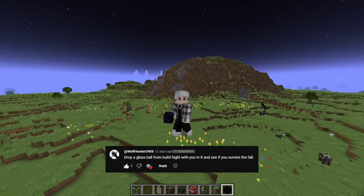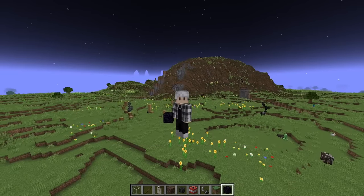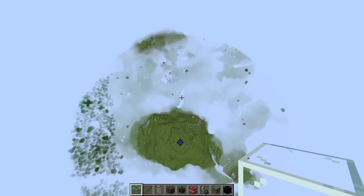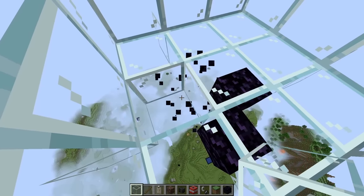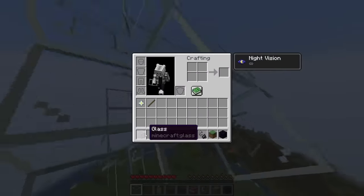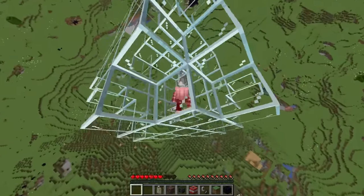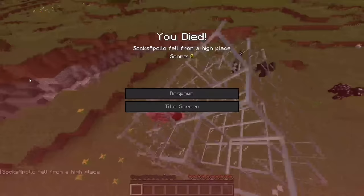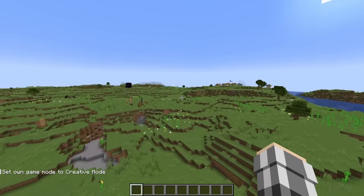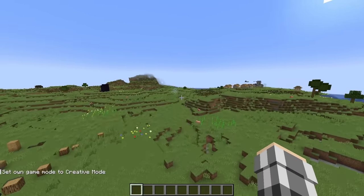Drop a glass ball from build height with you in it and see if you survive the fall. We're gonna try this again in survival. Let's see if I survive this - probably not. Oh no! Is the ball still rolling or has it come to a stop? Oh, it's just gone.